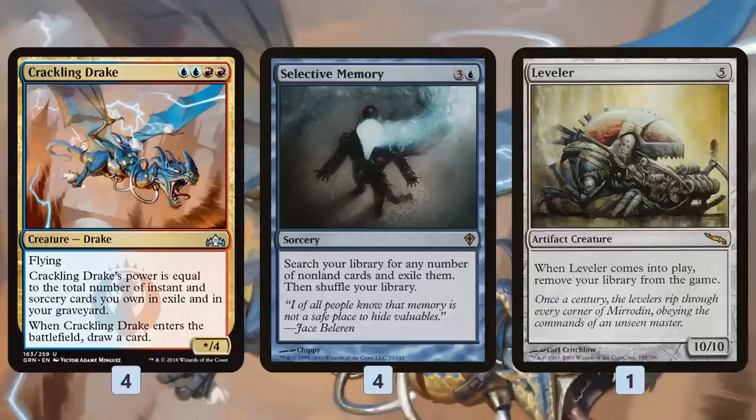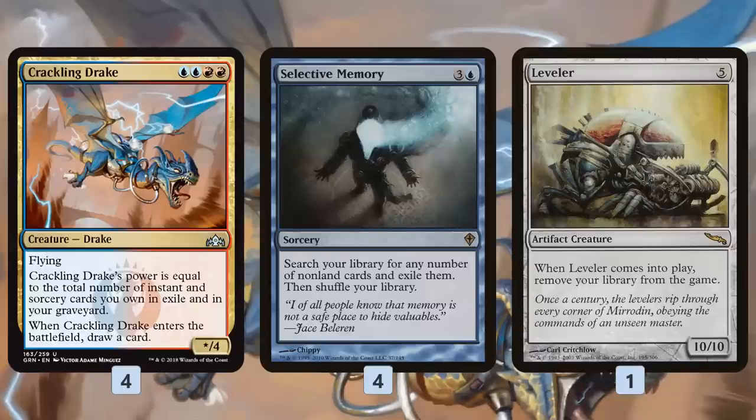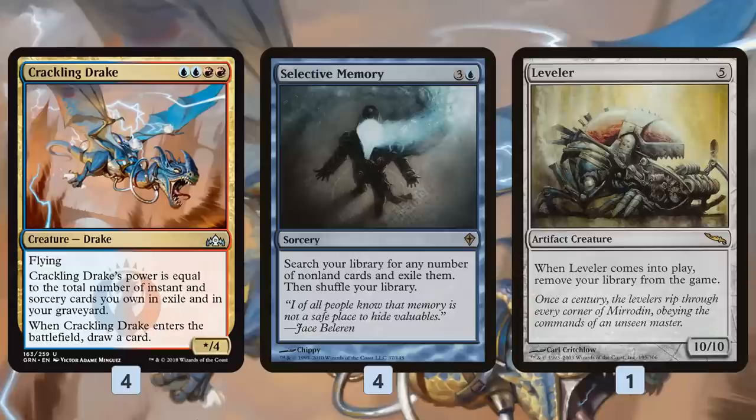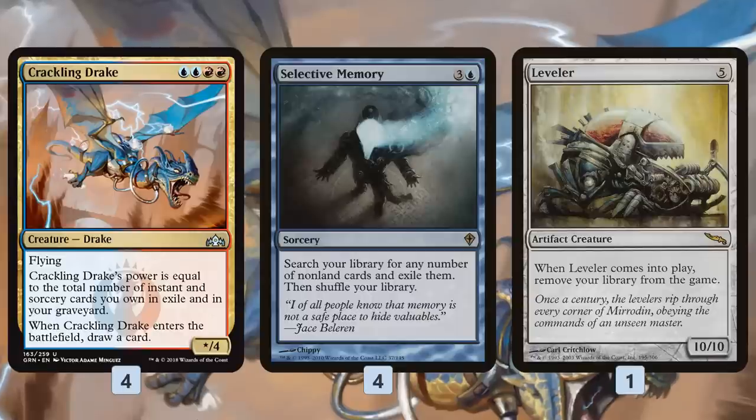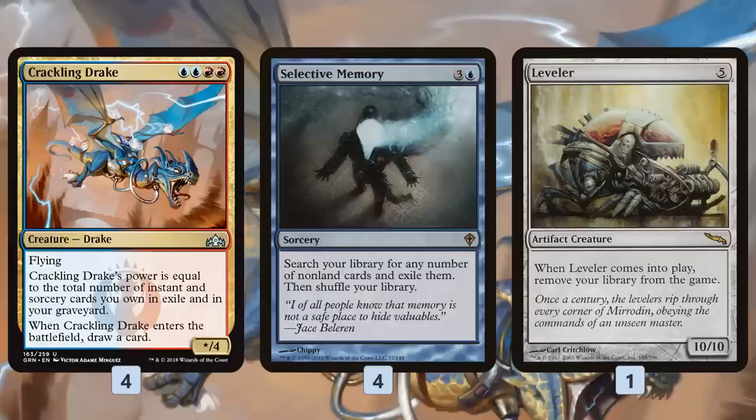We also have one copy of Leveler, which is super risky Selective Memory — we cast it and exile our entire library. If we can kill our opponent immediately with our Crackling Drake, that's great; it's going to be 20 power. But if something goes wrong and our opponent can deal with our Crackling Drake, we just lose the game by drawing from an empty library. The main plan is: play one or two Crackling Drakes, use primarily Selective Memory but also Leveler to get at least 20 instants and sorceries in exile, then smash our opponent one-shot style with Crackling Drake in the air.